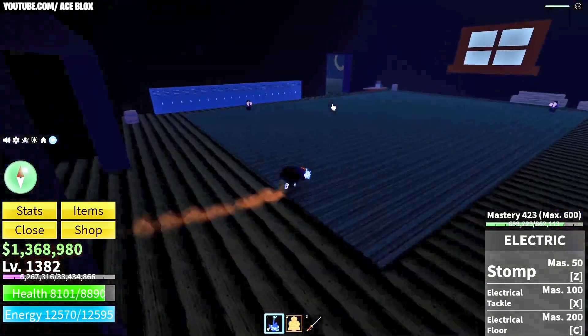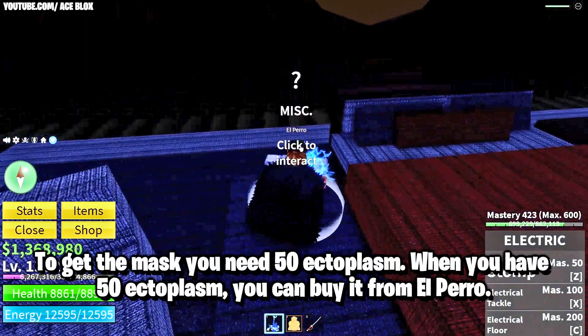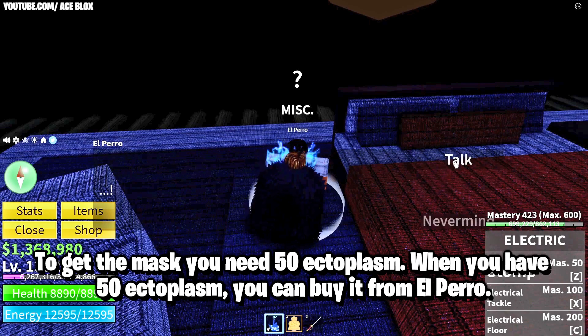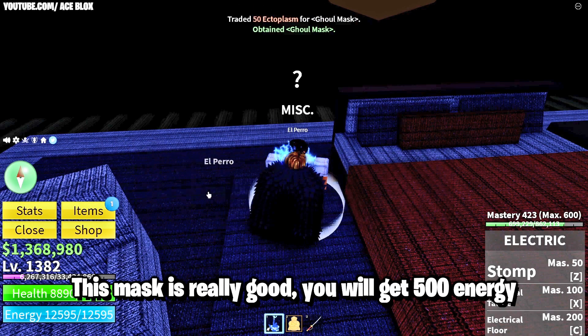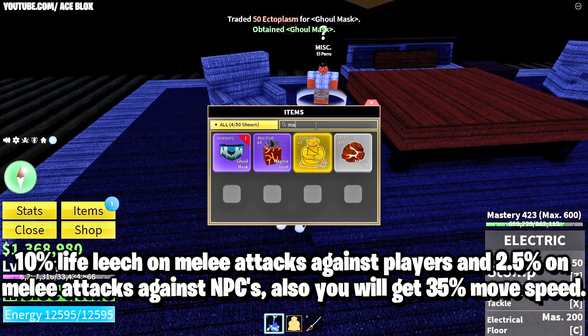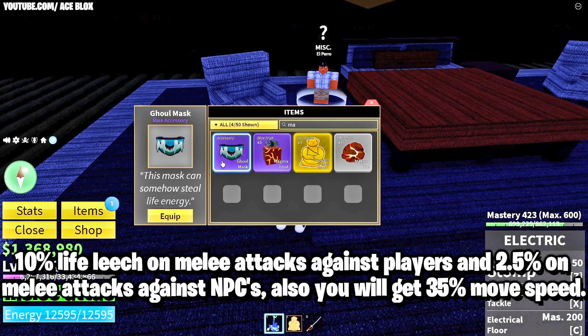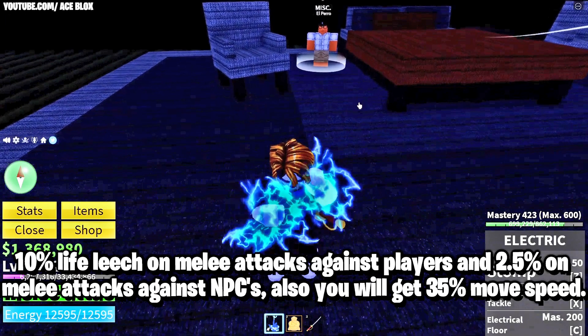Since we're already here, let me show you how to get the Ghoul Mask. To get the mask you need 50 ectoplasm, and when you have 50 ectoplasm you can buy it here from El Perro. This mask is really good — you get 500 energy, 10 leech life on melee attacks against players, 2.5 mini attack against NPCs, and 35 move speed. All very nice stuff.